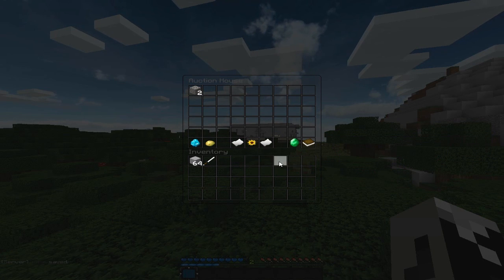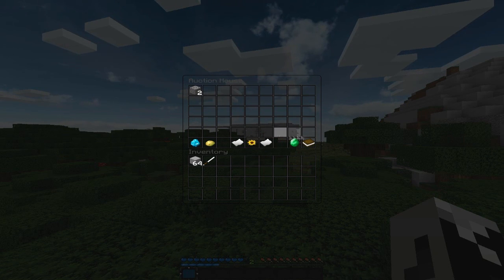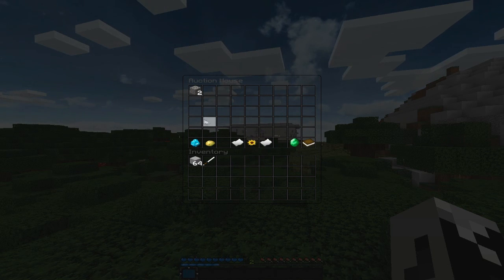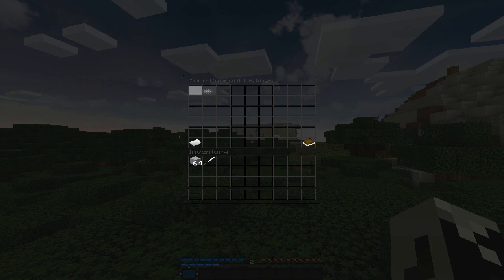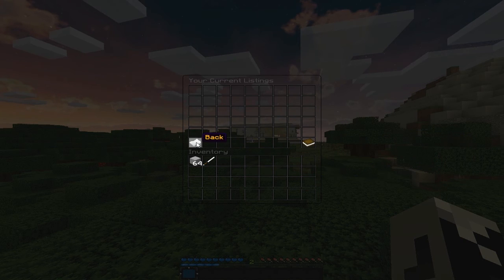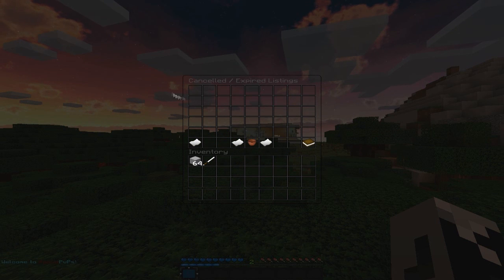There are a few icons at the bottom of the auction house menu. You have previous page, next page, and refresh page. If someone lists something right now, you won't see it until you refresh. You can navigate pages as expected. There's also an 'items you're selling' icon — click it to see what you currently have listed. You can set how many items you can sell at once; mine is set to three. Finally, there's a 'collect expired' button — you can set a duration for how long an item stays on the auction house before it expires, and clicking this collects any expired items.